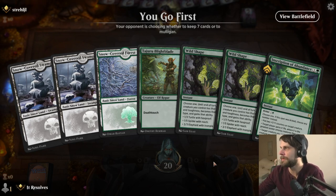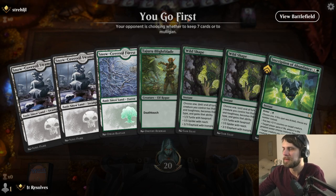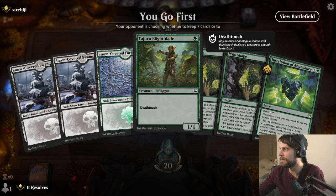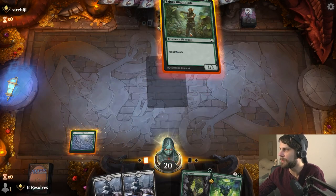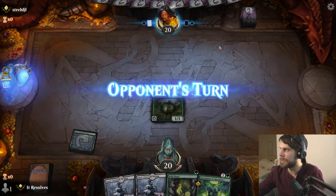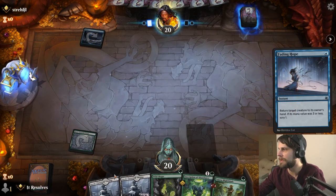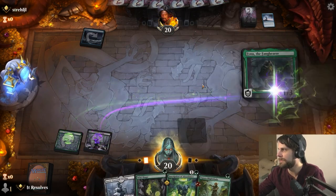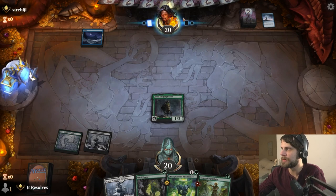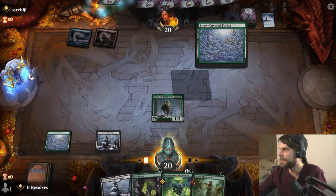We throw one of the Wild Shapes back — I think that's the basic play here. The Inscription of Abundance might be used to fight something off, but I'd like a second green source so we can use it in tandem with Wild Shape if need be. Turn one Blightblade — about as perfect as we can get, so I'm perfectly happy with that. The opponent plays Fading Hope, which is annoying. Then we play Finn out, knowing we didn't run into a counterspell there — it's important to push that out now.